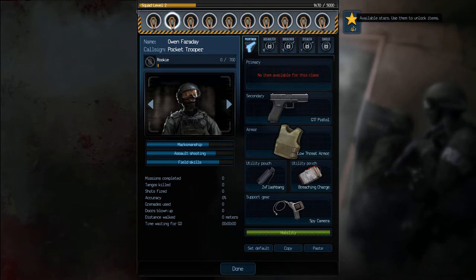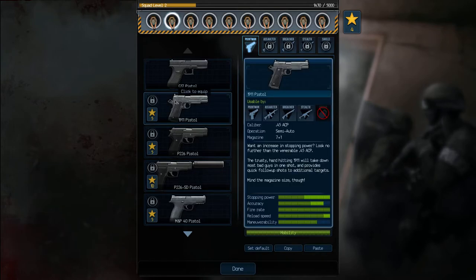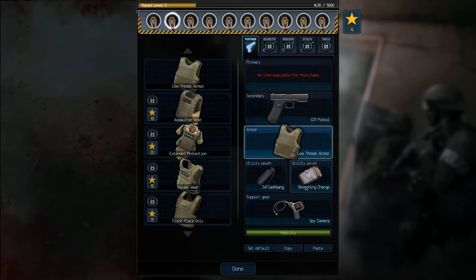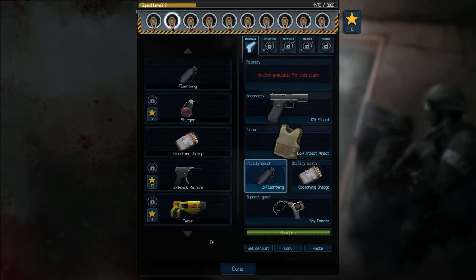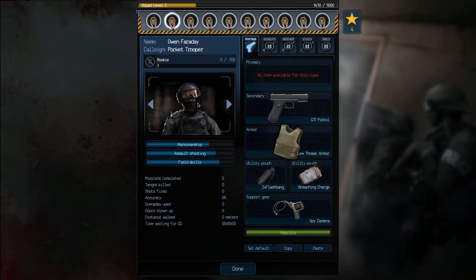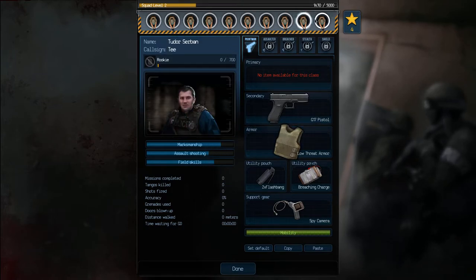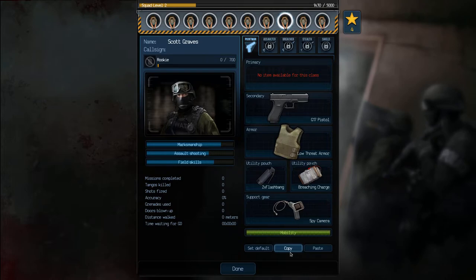For completing missions you get stars, and you can use these stars to buy new weapons, armor, and utilities. You also have statistics and points for each character's attributes. You also have a copy function — if you just want to copy a class and paste it onto another squad member you can do that, and also set it as the default for that class.